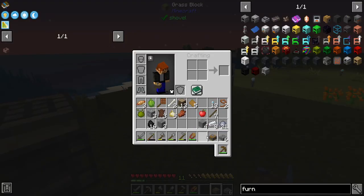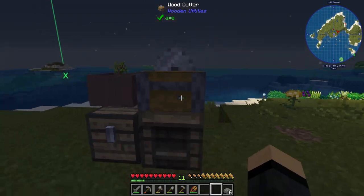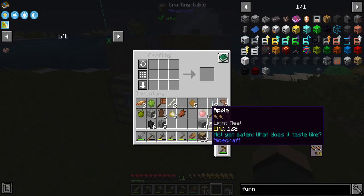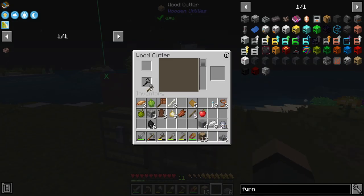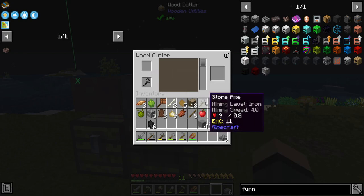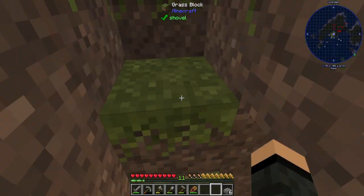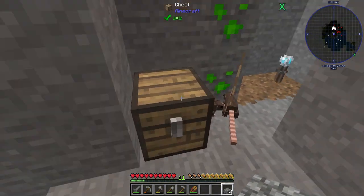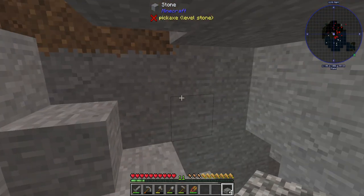How do I get oak slabs out? Phantom item, but do we actually have to put an axe in here? Minimum tier being wood — okay. Yeah, I think I can work with that. Can't put wooden logs in there though, and it doesn't even keep the axe in there. But I'm going to go ahead and call this an episode.